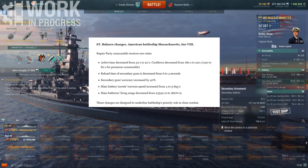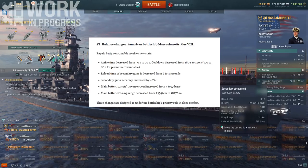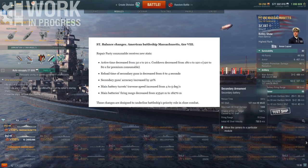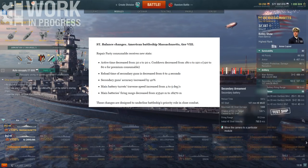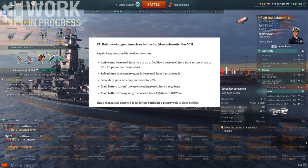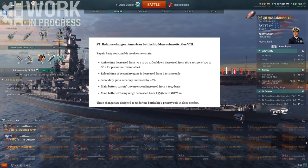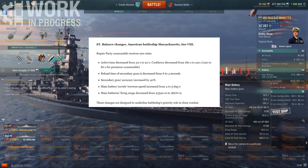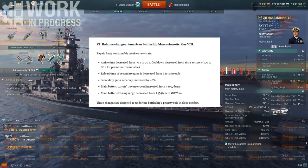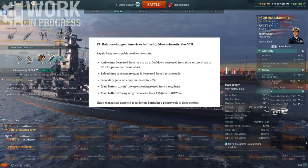Even more importantly, secondary gun accuracy increased by 40%, which means these are pretty much the most accurate secondaries for a battleship in the entire game. Main battery turret traverse speed also increased from 4 to 5 degrees per second, which means even without Expert Marksman the turret traverse is 36 seconds. This is very fast and very useful, especially when pushing in close to the enemy and having to switch targets.